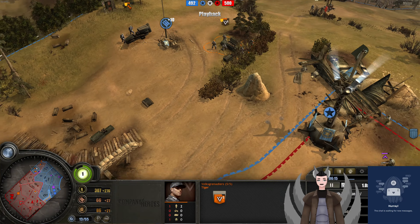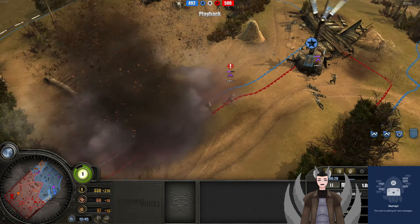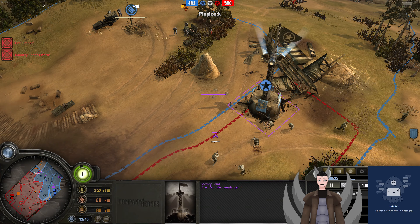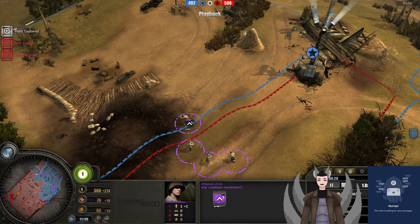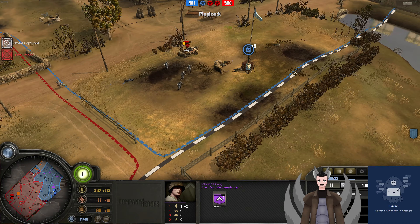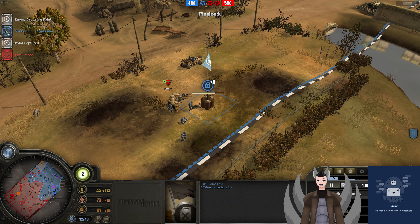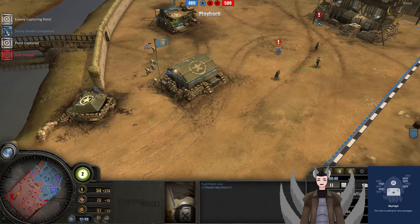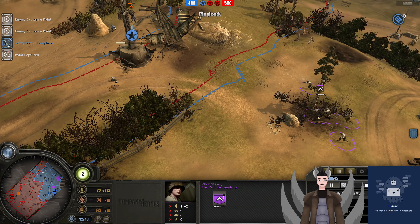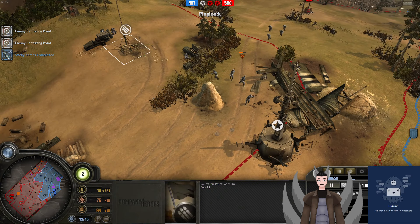Up north we've got the Volkssgrenadiers and a Goliath pushing forward — no response there, late response. I'm surprised that wasn't a full wipe there, and it already took damage thanks to the retreat state. We've got the riflemen squad, some heavy cover captured. Composition B is in — we're losing ground. Sticky bombs have been researched by this US player. Now riflemen captured this point and pushed forward as well. The riflemen captured the cutoff point, denying income from the munitions point and the fuel point.